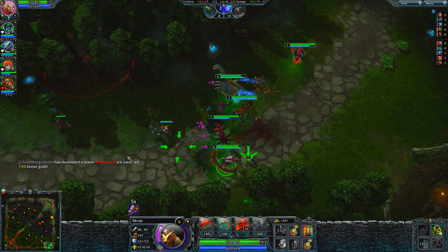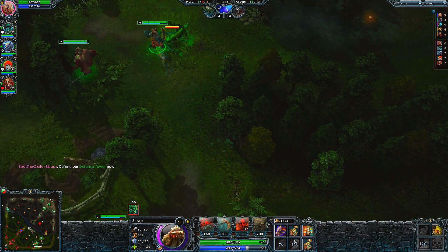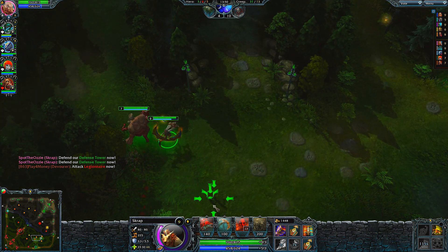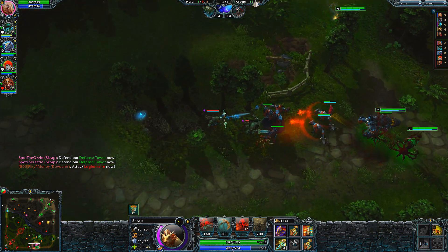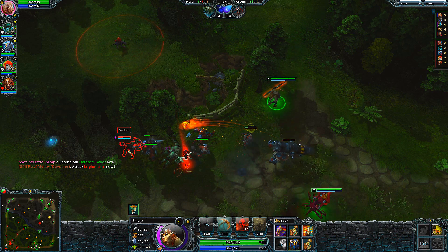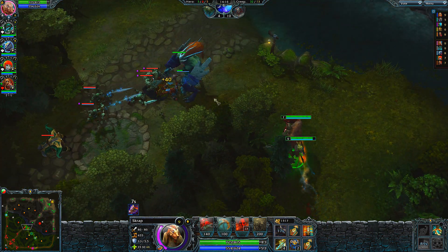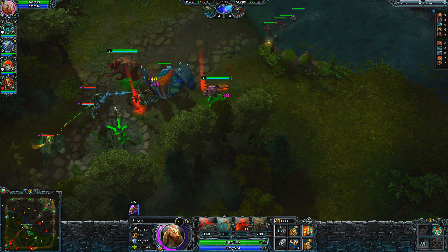Following those kills, we've been able to push bot lane, and you'll see I summon Vorax to push mid, which I communicate with my teammates: 'Vorax is coming from mid — can we push bot and move to mid? By the time we do that, it'll be there.' As Scrap, you need to take control of the game, and communication is key. Every time Vorax has been summoned, give your team the heads up as to which lane he's pushing and any potential strategies you have in mind.